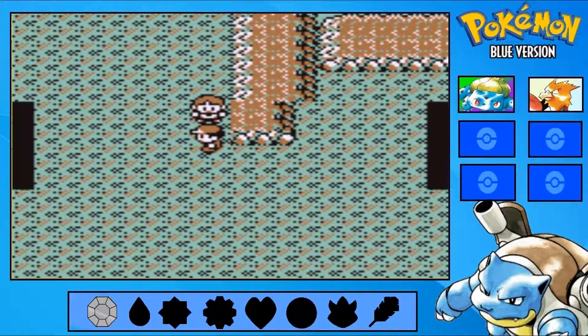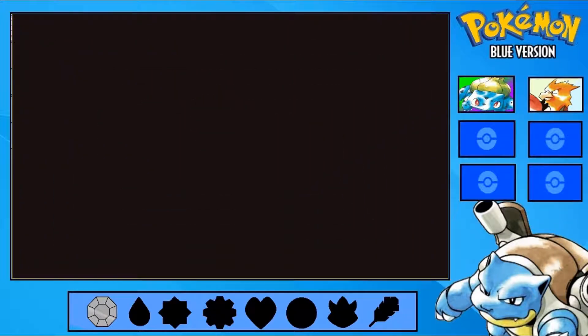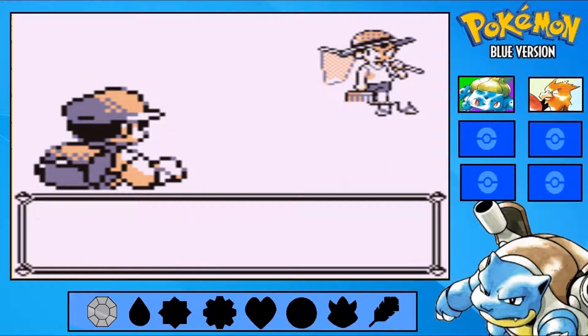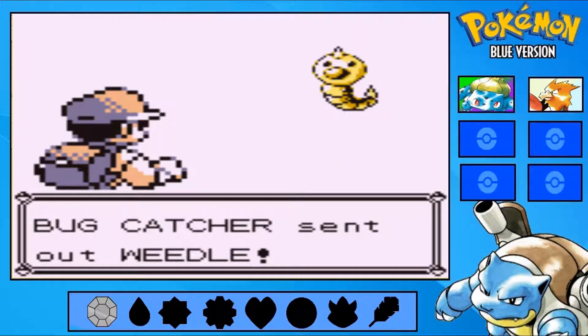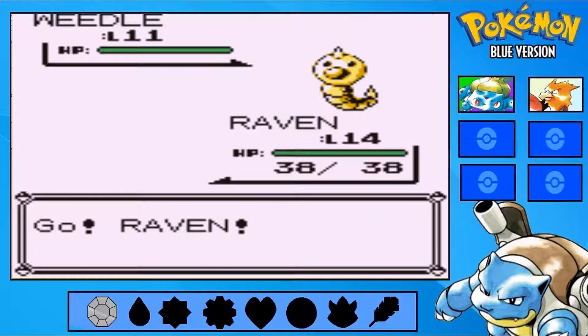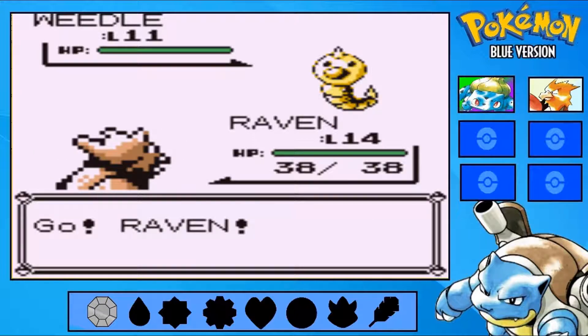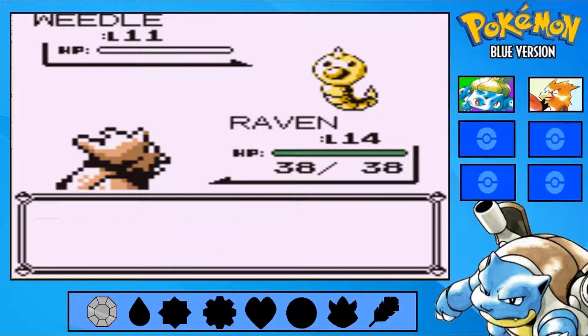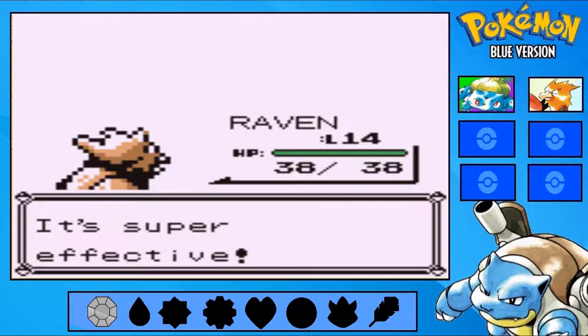Suspicious men are in the cave — well, if you look at a silent protagonist as being suspicious, then I guess I am. Just another bug catcher. I have a flying type, so you're dead. GG. Critical hit — I'm pretty sure it didn't even matter.